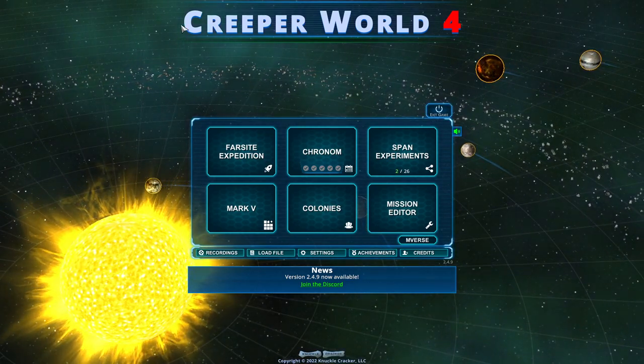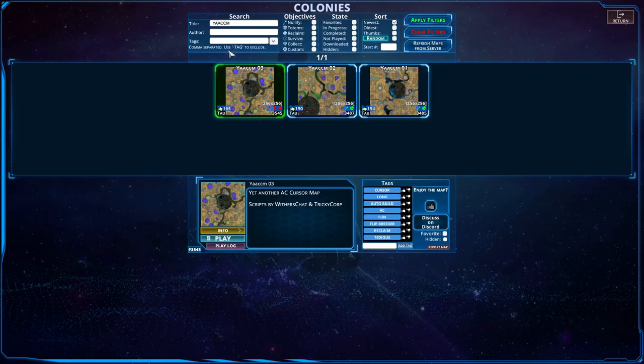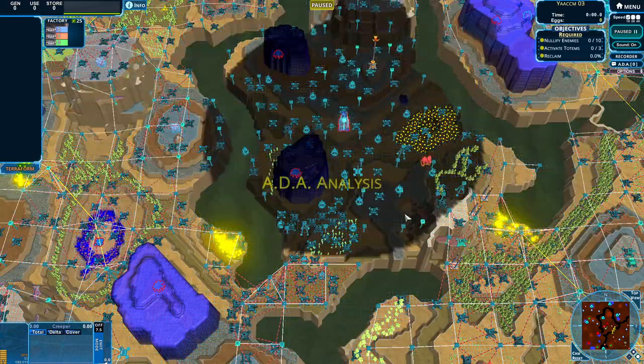Hello everybody and welcome back to another episode of Creeper World 4. We are back heading into the Calling section yet again for the last instance of Yakum. That's right, Yakum03. Let's give it a go, see how it goes, and see what we can make of this. This is the third of the trilogy. I don't know if there's ever going to be more, but here we go.